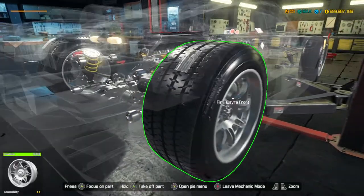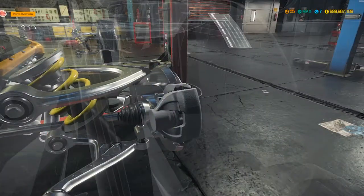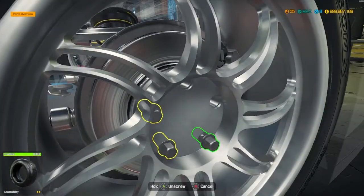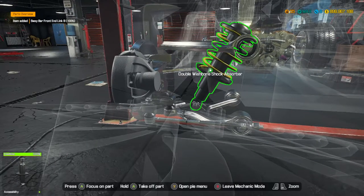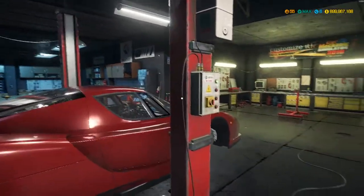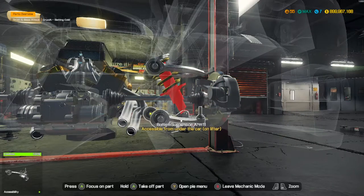I'm sure you guys have all experienced this where you're working on a car and you go to take off the wishbones — specifically the bottom wishbones. You can't take them off unless the car is lifted high in the air. It says 'bottom suspension arm accessible from under the car on lifter,' so you need the second stage of the lift to go up. But I found a little bug or glitch in the game.